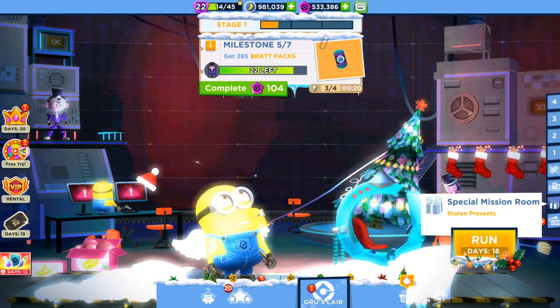Guys, I think that's enough for today — thanks for watching and having a nice time. I'll wait till the end to show you the Power Ops mission. In the limited time event Power Ops you can get all these minion cards — on your screen you can see 13 days left in it, and 18 days remaining in the Stolen Presents event.